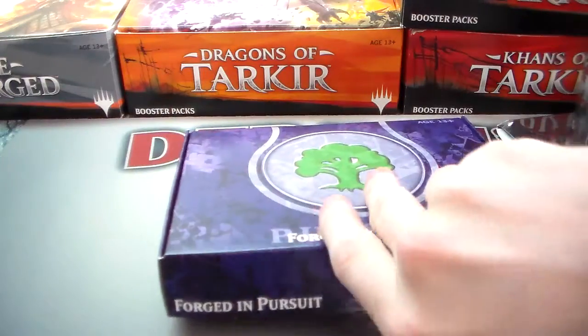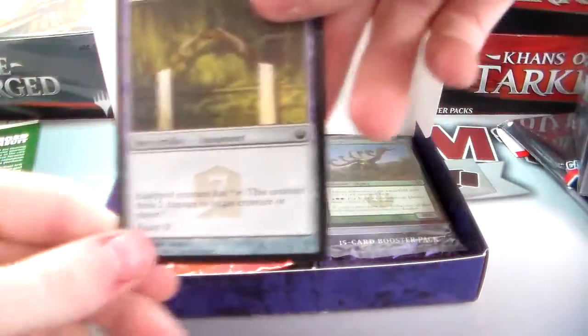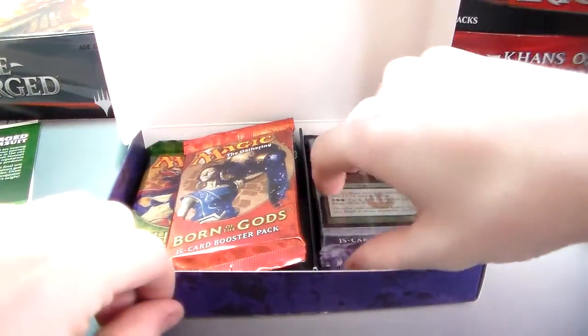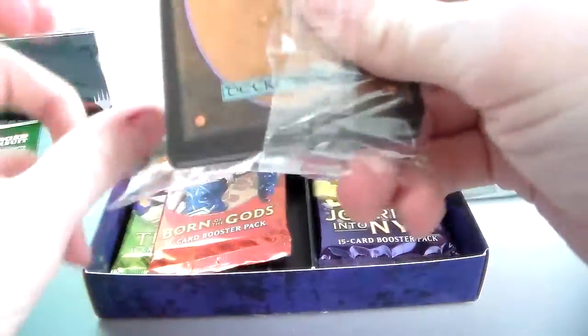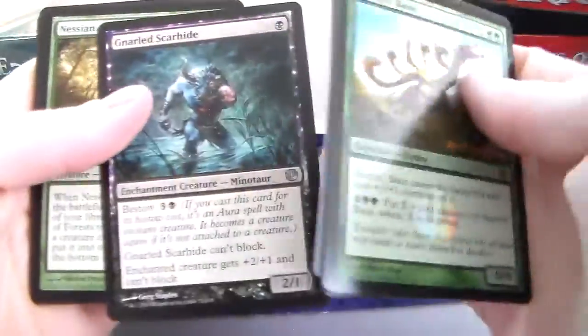That's the first box done. Moving on to the second pre-release kit — another green hunter promo, another Hero's Bane — same green attack setup. And there's a Fleetfeather Sandals from different set, I knew that.